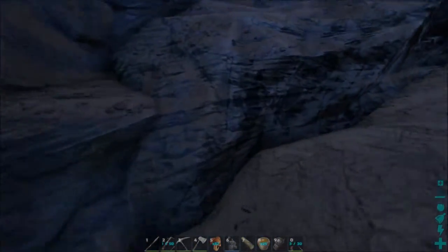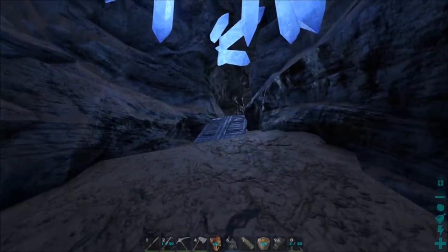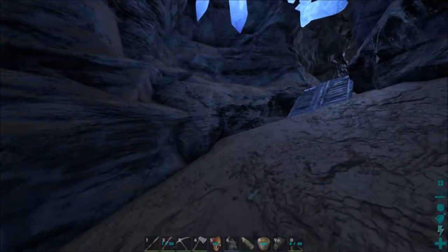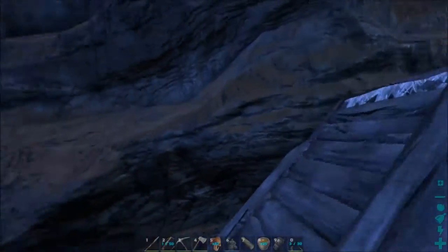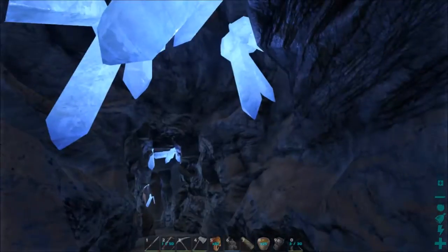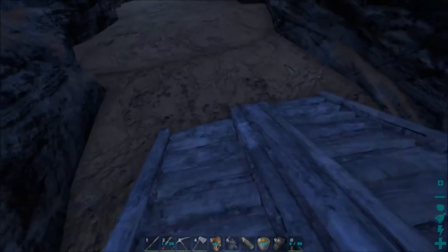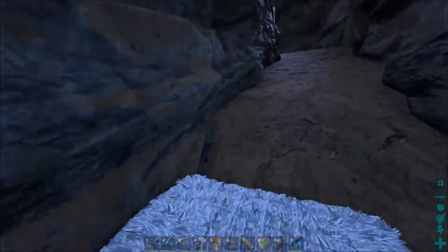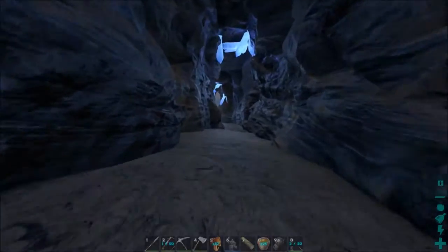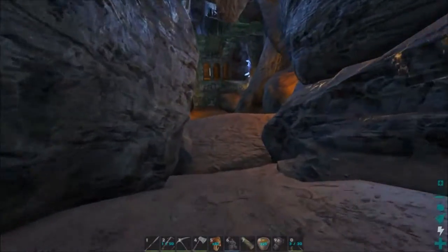I told her maybe she could climb the bear up along that wall and get across, which I think would have worked. If you can get your bear up here, it obviously fits right through here. I have enabled cave building and you can't build in every spot in the cave. A bear can go up and over - I took an ankylo through here to get some metal down there. Try that entrance and see if you can get in and out. There is some metal down here.